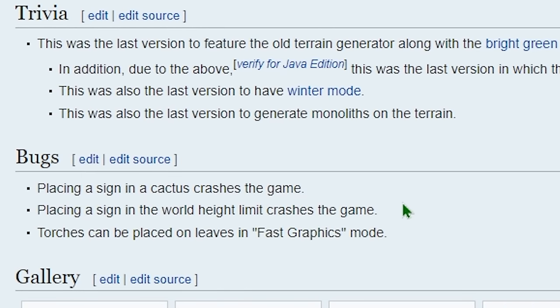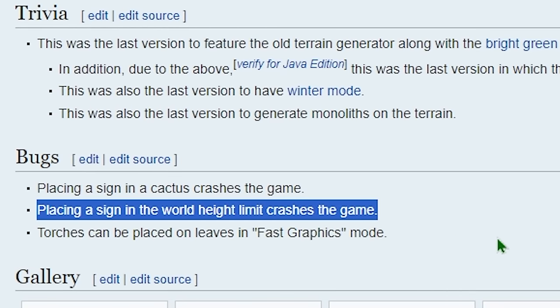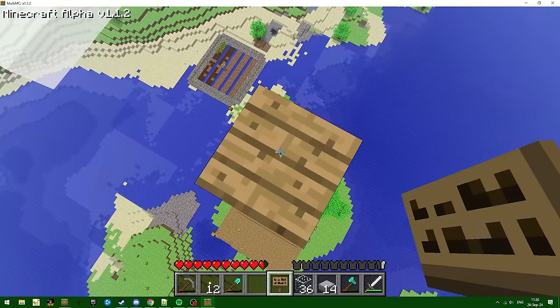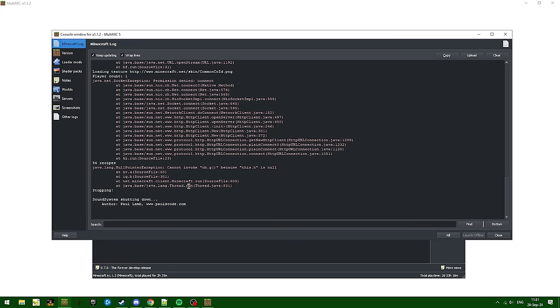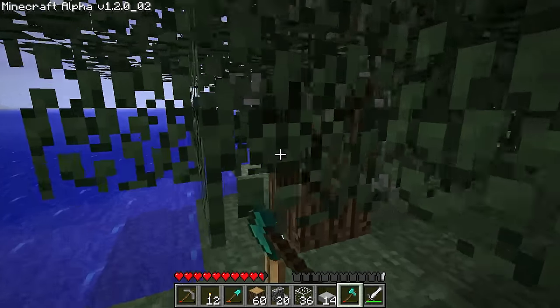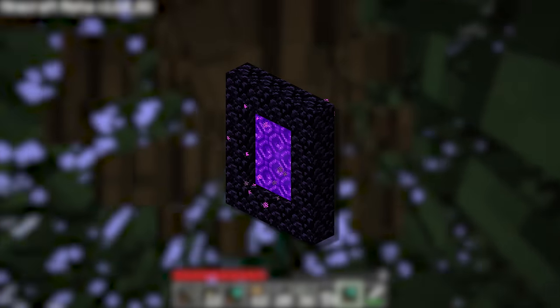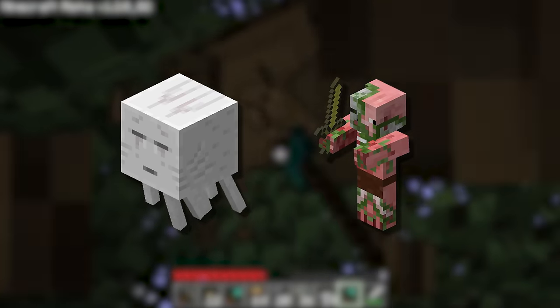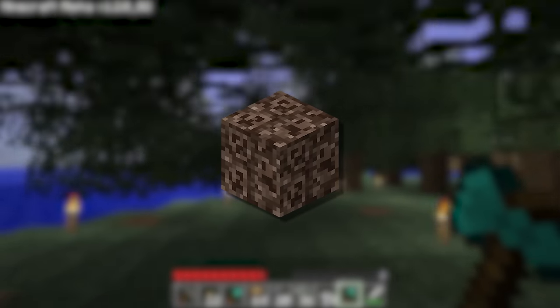Before we move on, here's a funny crash that gets fixed in the next version: by building up to the top of the world and attempting to place a sign, the game crashes. Now it's time for Alpha 1.2.0, otherwise known as the Halloween update, which adds the first dimension other than the overworld — the nether. On top of that, we also get glowstone, ghasts and zombie pigmen, netherrack, and soul sand.